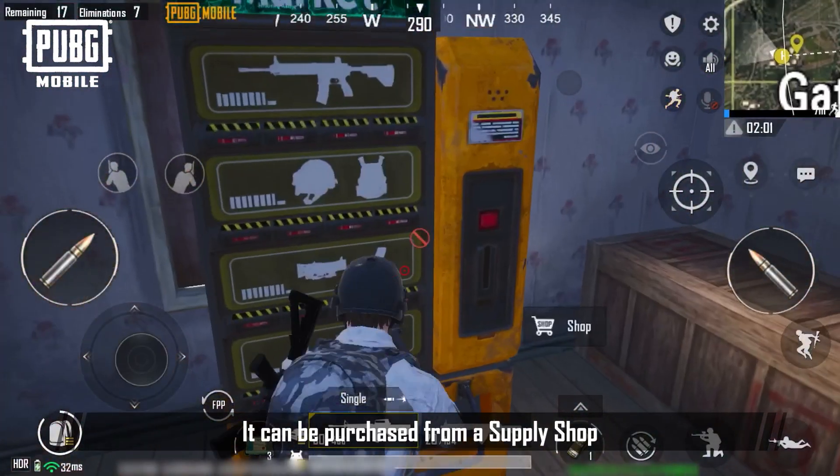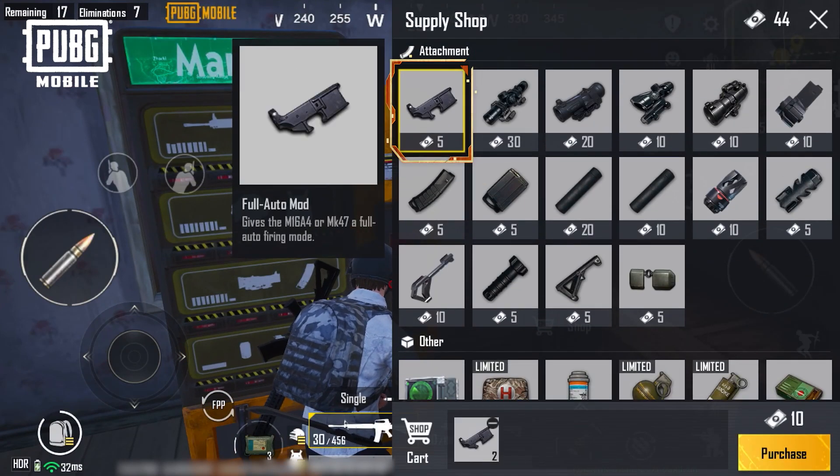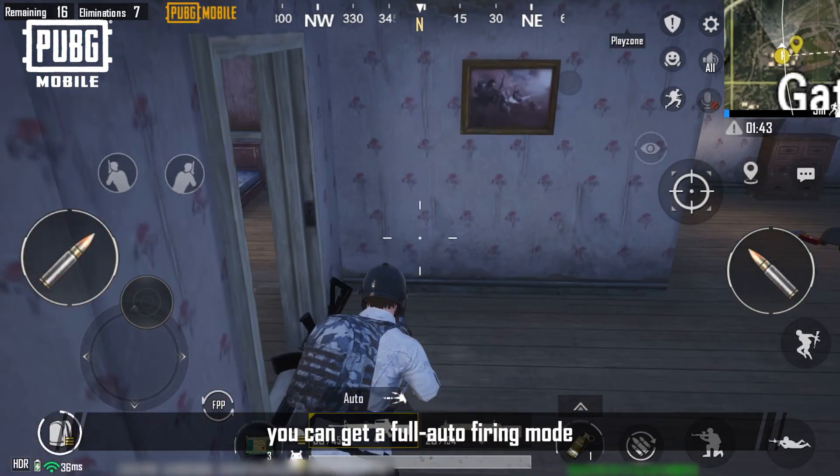It can be purchased from a supply shop. Once equipped, you can get a Full Auto Firing Mode.